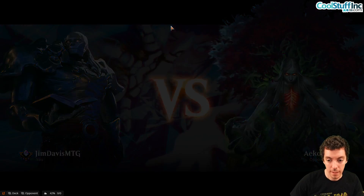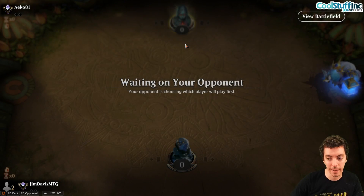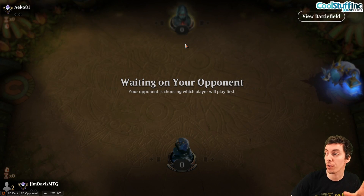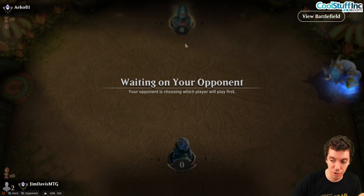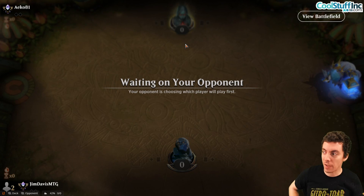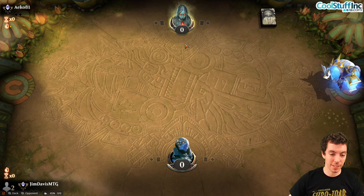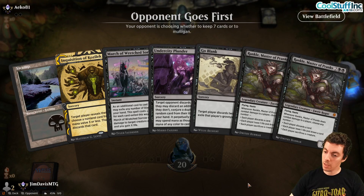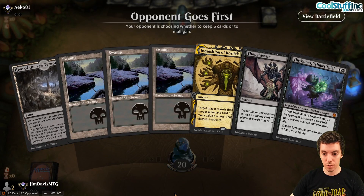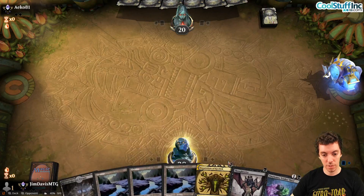Round two starts. That was a good round despite mono-red being probably our worst discard matchup — discard is good against most matchups but not super great there. Our other elements carried us. Both players mulligan at the start of round two.